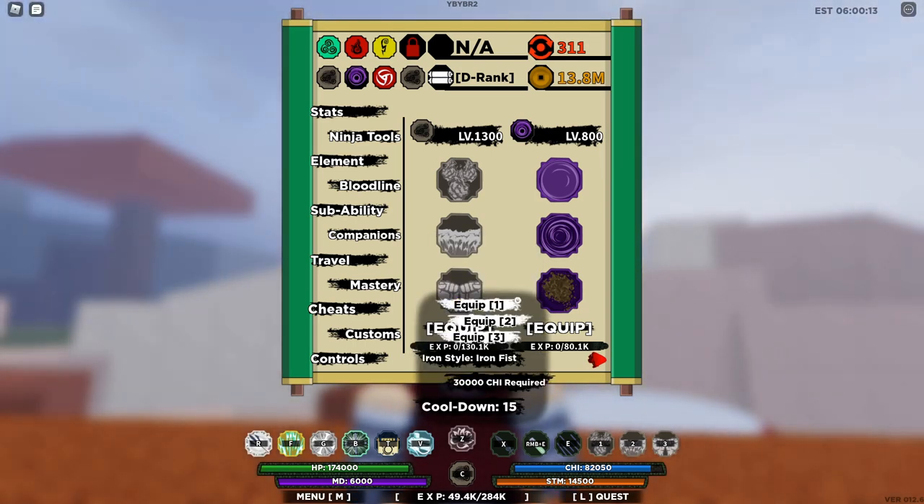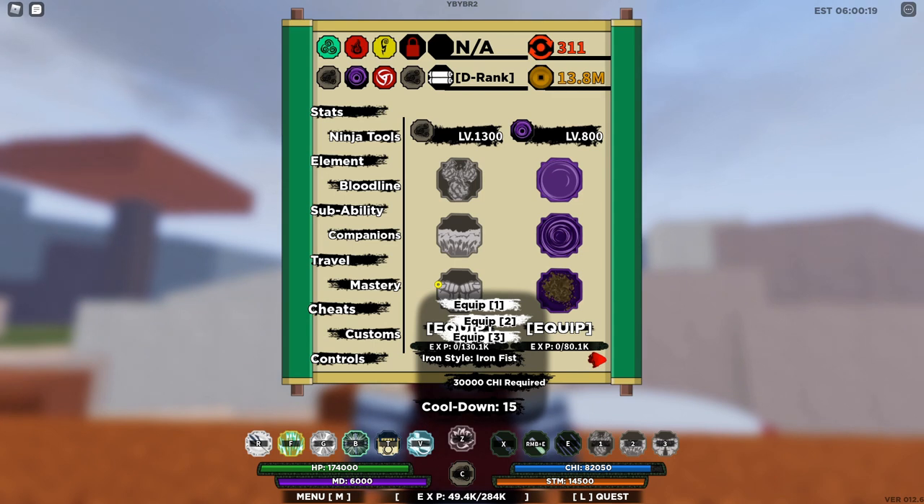The final move of the iron sand kekai genkai is Iron Style Iron Fist. This move requires 30,000 chakra and has a cooldown of 15 seconds. This move is definitely OP, and I'll probably explain that — hopefully if the glitch still works — in a later video, so stick around for that.